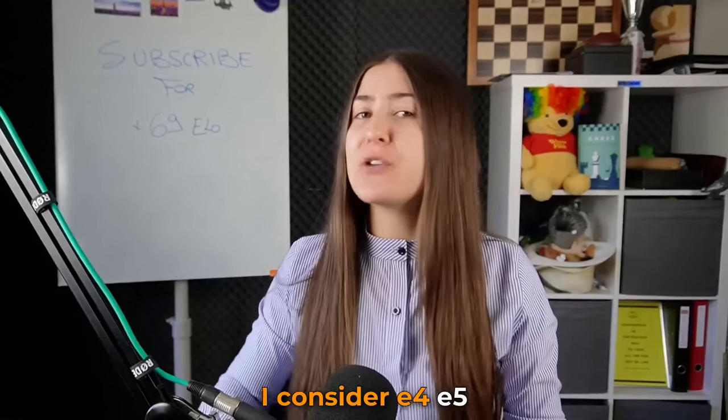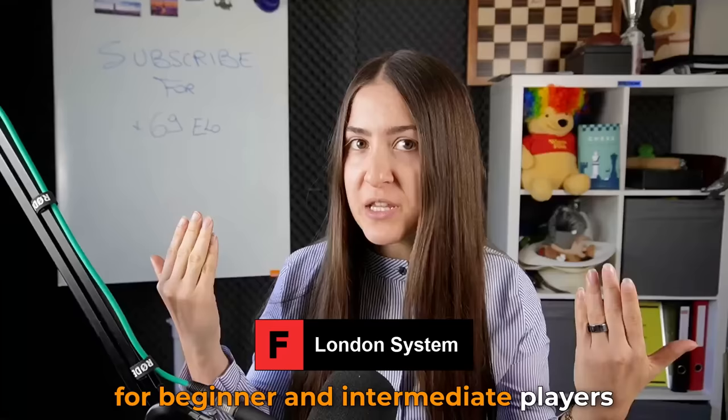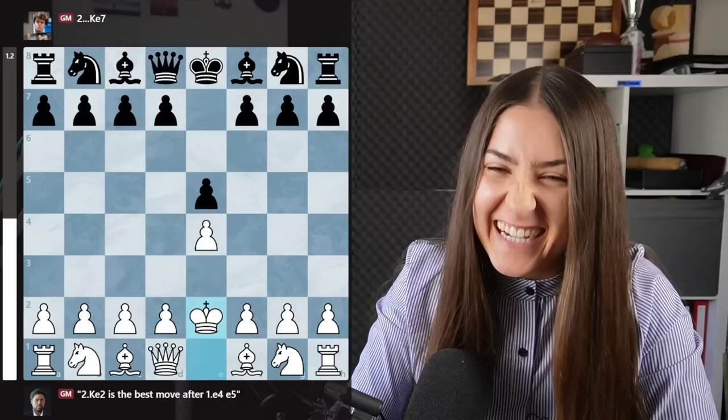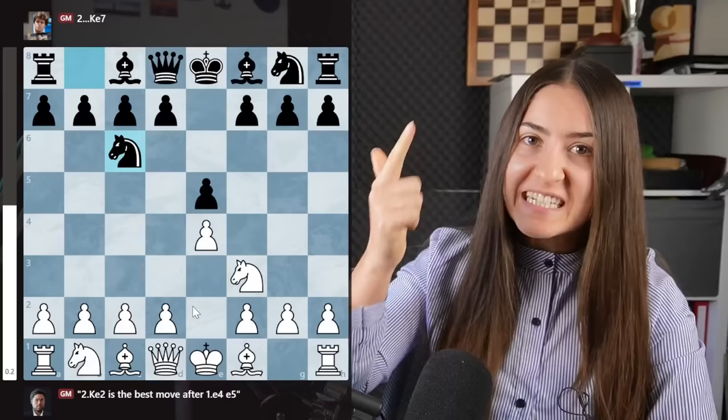I consider e4 e5 the best chess opening for beginner and intermediate players. In this video, I'm showing you the most popular chess openings with e4 e5. The main move for white is knight f3, and after knight c6, we will cover the Scotch Game, the Italian Game, the Fried Liver, and the Spanish.